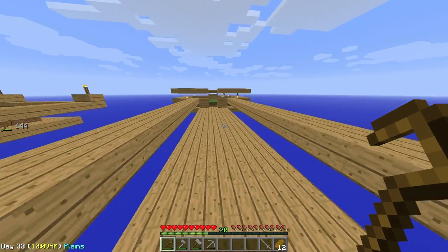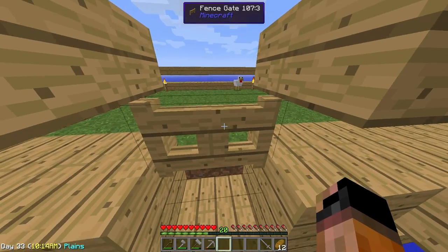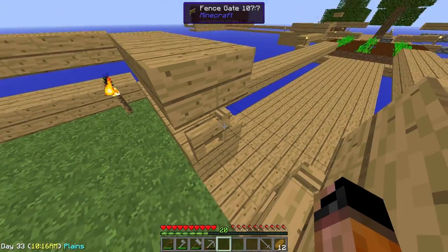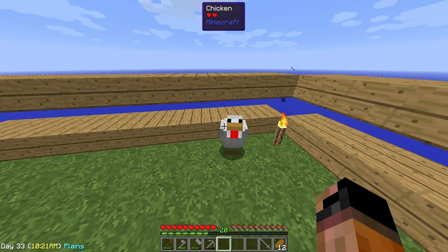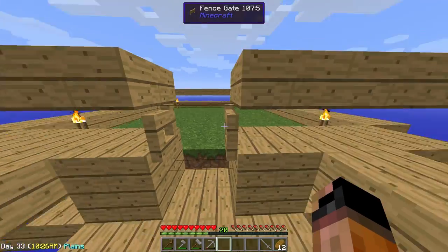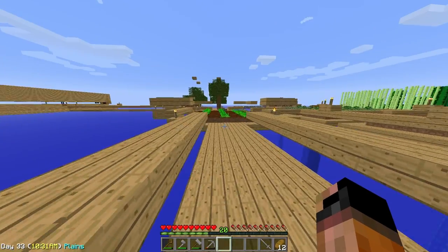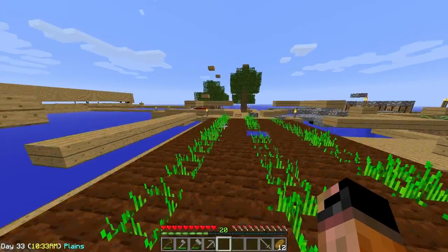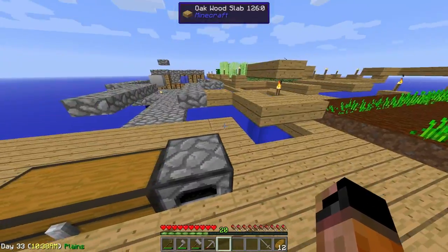Let's take a look over here — we got lucky! During my off-camera work we got a chicken over here. Hello Mr. Chicken! I hope you will get a friend soon. We will be able to make more chickens thanks to breeding, but for the moment you're a bit alone. You can spawn animals in this way — we saw that in episode 9, how to do it.